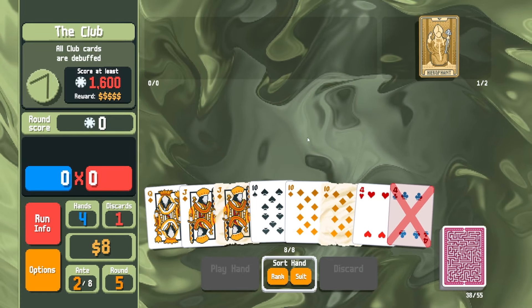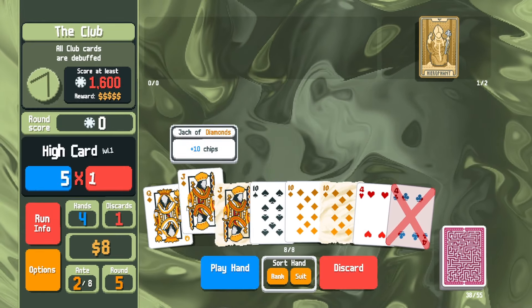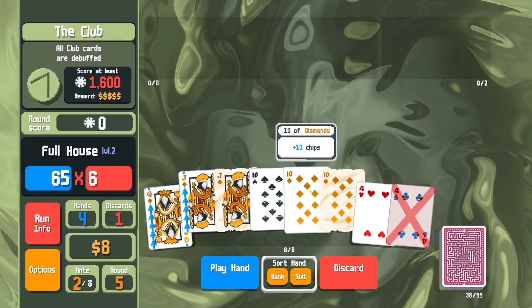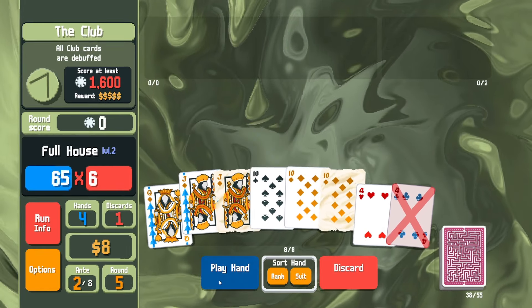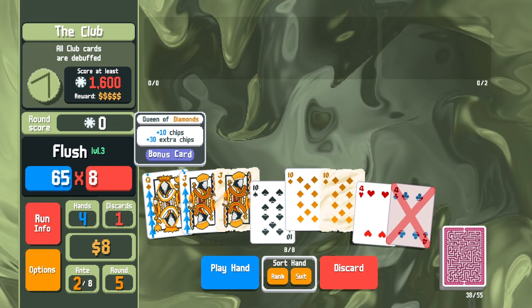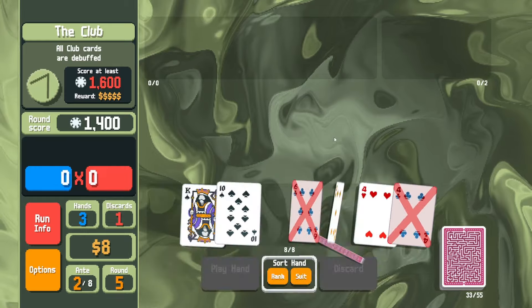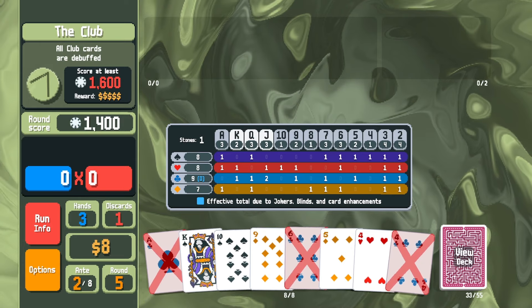We use the star to undebuff the club, then we bonus up those cards. I figured this might be good enough — maybe if we get lucky with a lucky card with some malt on it. The flush is higher level than the full house, so that's a good idea. Damn, we didn't get any procs from the malt, so we have to play another hand or maybe two.